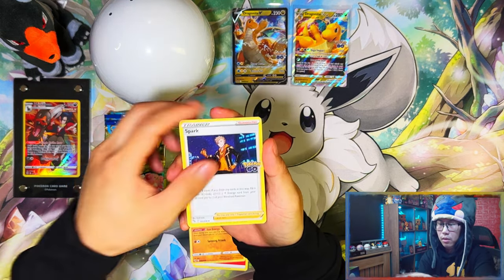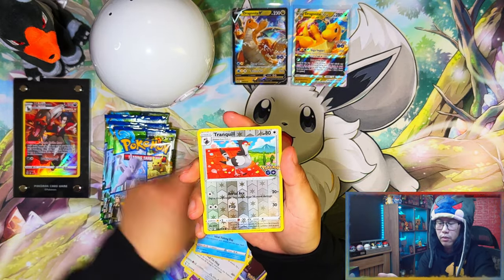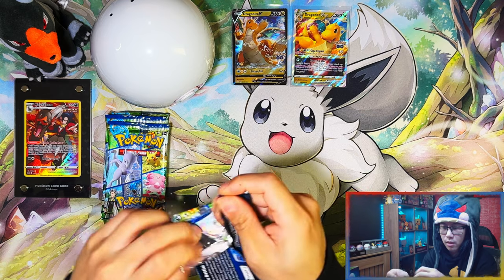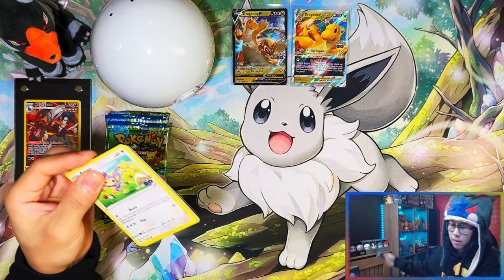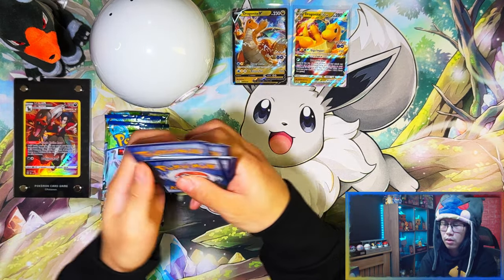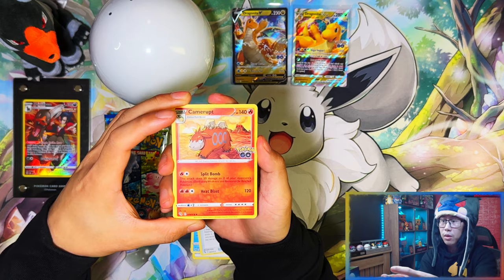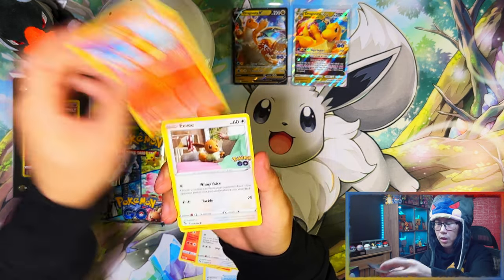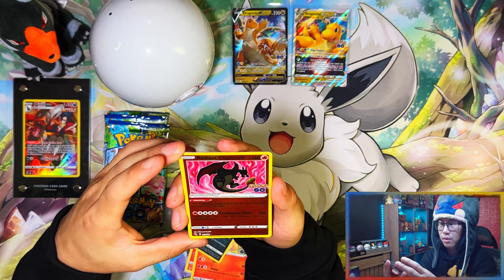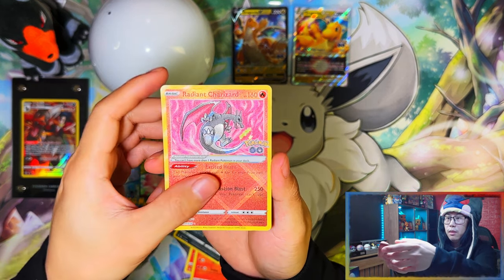I'm going to end up buying them singly. Fire energy, fire energy. For the master set I would have pulled everything on camera, but the five remaining secrets I need — the three rainbow rares and then the two gold cards — probably won't be pulling on camera. Anyway, I gave myself a little scare with my monitor going to sleep. Wow, nice — oh wow, yes! That's a good pull for this set: radiant Charizard, and nothing at the back.